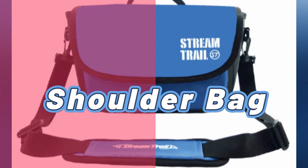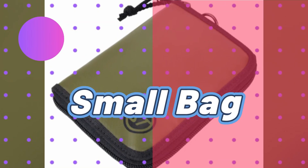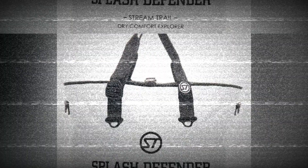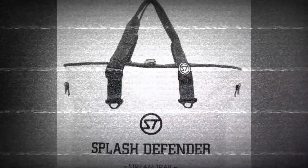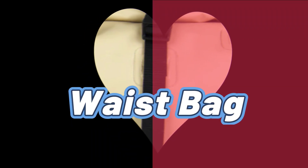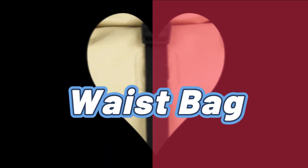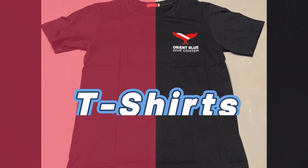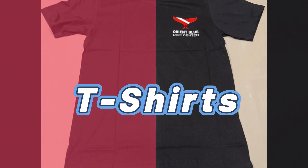If you're worried about keeping your belongings dry, our waterproof bag is a must-have. No matter where you go — be it a day at the beach or a hike through the rainforest — this bag will keep your essentials safe from water damage. For car enthusiasts, we have a collection of Hot Wheels that will surely excite you. These miniature cars are not just for kids, but also for the young at heart who appreciate these meticulously designed vehicles.